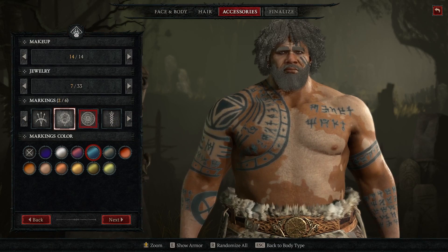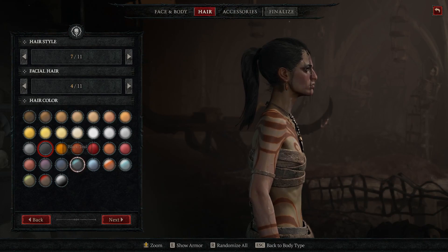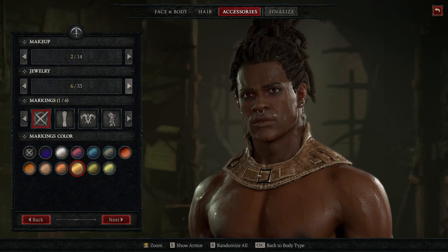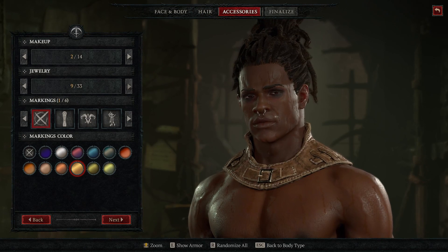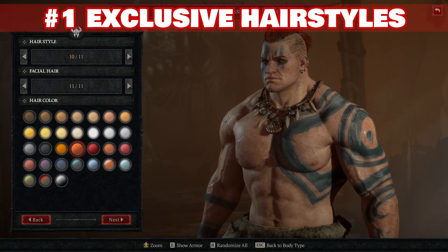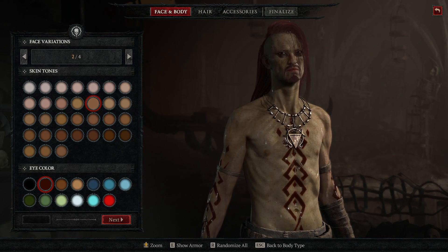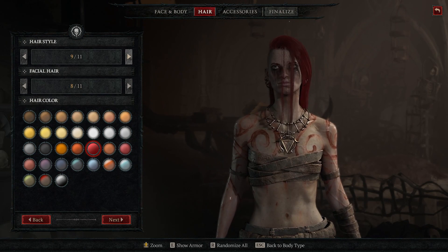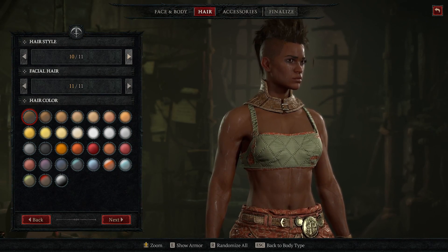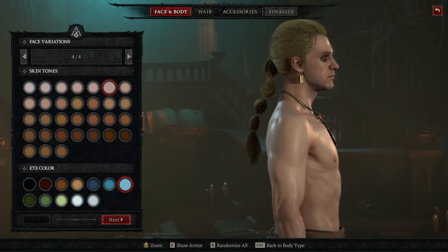The first hidden gem most folks have likely missed starts right away before you even start throwing together that new class build. While there are a ton of cool options to make your character unique from class to class, did you know that there is a hairstyle for each class that you can only find for that specific class? While it doesn't impact gameplay in any way, it's something most people probably overlooked, so make sure to check these options out when building something new.